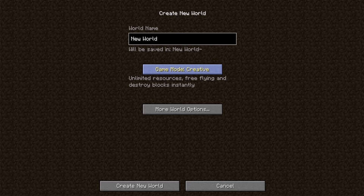You want to click 'Create New World.' Now there are three different options: survival, hardcore, and creative. I would not suggest doing hardcore. Creative is where you get unlimited stuff. Survival is the one that we're going to be going with.